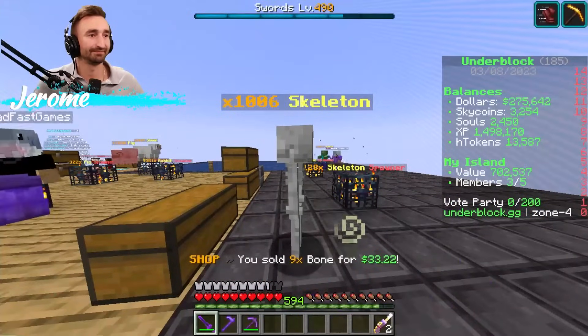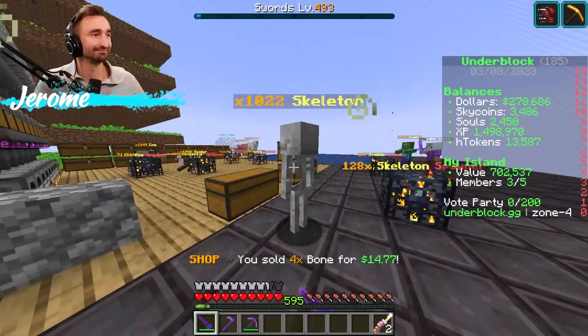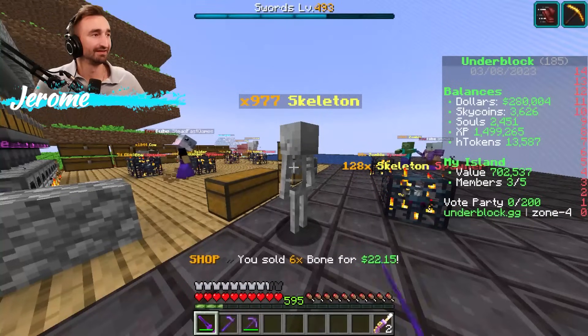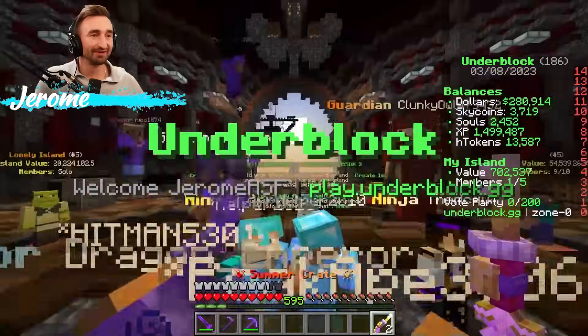I can have a double chest system but not use — I just need a slab on top to hold the water. I just want to know what the best way is. Heading to spawn by the way — 30 seconds till the drop!